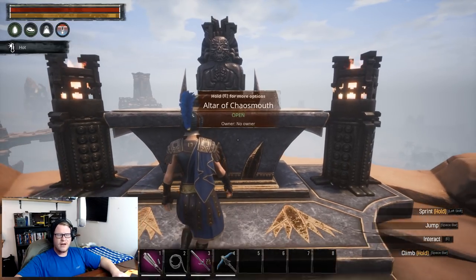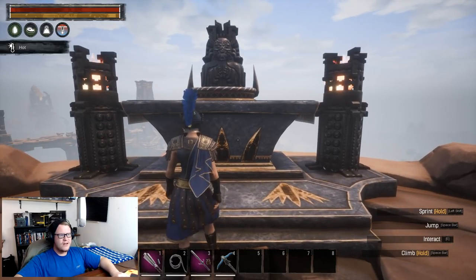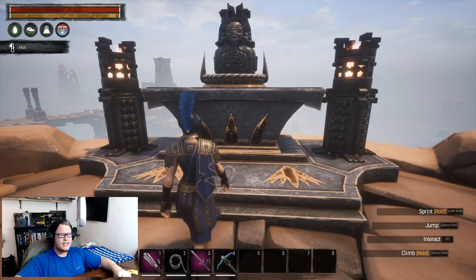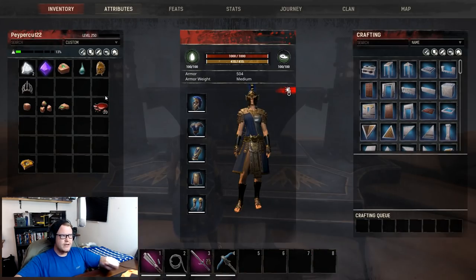First things first, you need to come to this altar — the Altar of Chaos Mouth. Chaos Mouth is quite centered on the map, right over here. In this altar you need to place a few items that you'll get from bosses around the world, and when you've got all the ingredients and craft it, you're going to craft what is called a Keystone. The Keystone is required for you to remove the bracelet without killing you and to go through the green wall, because if you've got the bracelet on you die. I spawned in stuff since I'm in admin to show you guys what we're going to require. The first thing is the Star of the Champion, which you get from the bone dragon.